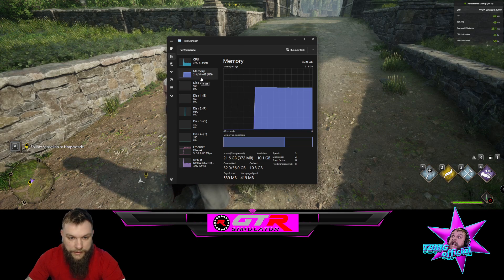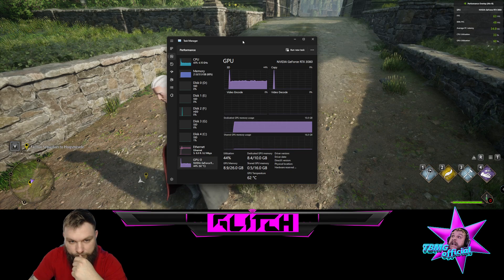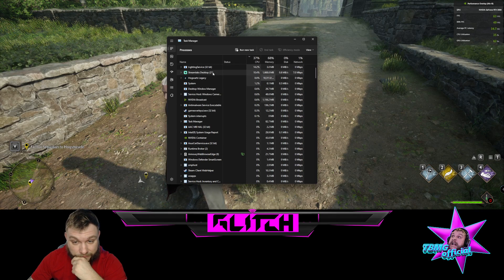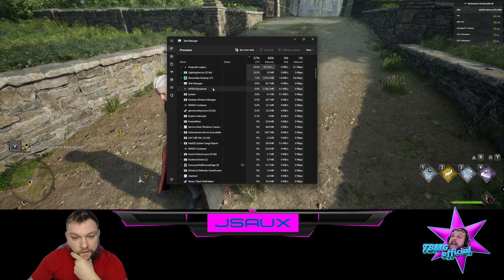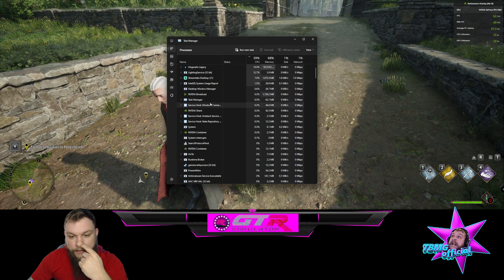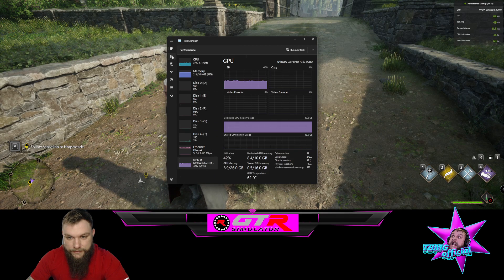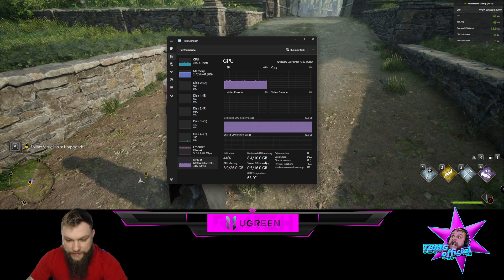We're at 21 out of 32 gigabytes RAM, 37% CPU. GPU — it's really not doing a whole lot here. Streamlabs is using 1,600 megabytes. Hogwarts Legacy is using 10 gigabytes. And NVIDIA Broadcast — but again, we're not maxing anything out here. I should not be having these crazy frame drops. We're using 8.4 out of 10 gigabytes of VRAM.